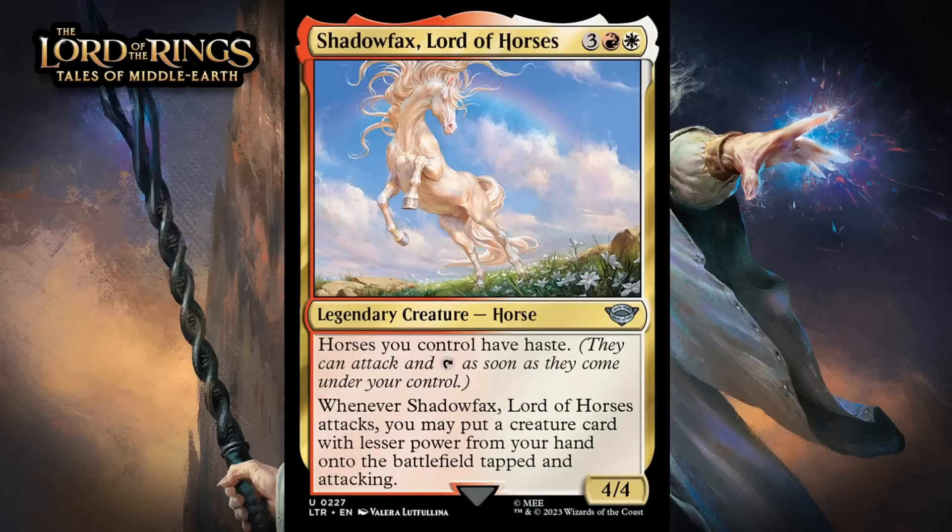Next up, it's Shadowfax, Lord of Horses. For three generic, a red, and a white, is a 4/4 legendary horse at uncommon. Horses you control have haste, and when Shadowfax attacks, you can put a creature card with lesser power from your hand onto the battlefield tapped and attacking. This is the kind of card people are going to overrate. It's not bad, but people always think a creature that can put one into play from your hand is way better than they actually are in limited. The main problem is just that you don't often have another creature to put into play. When you do, Shadowfax will feel insane, especially if you do it the turn you cast it — which you can do since Shadowfax has haste. But the baseline here is effectively a 5-mana 4/4 with haste, and the upside matters — it's just not as good as it might look. Giving this a C+.